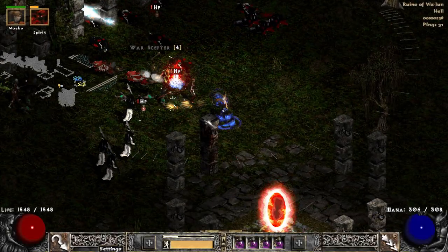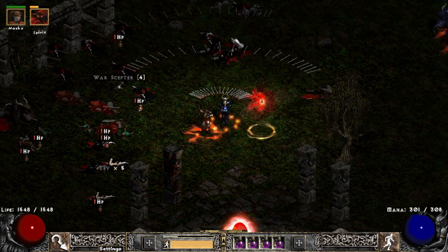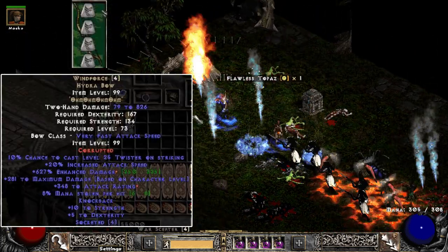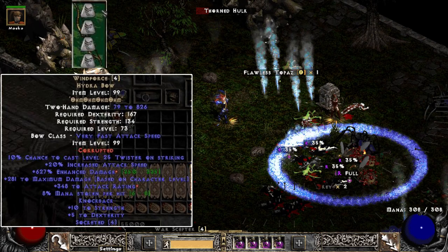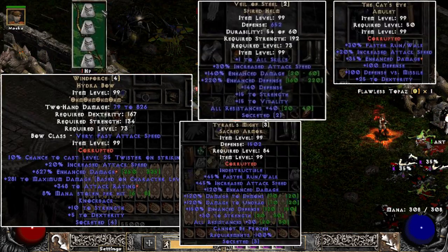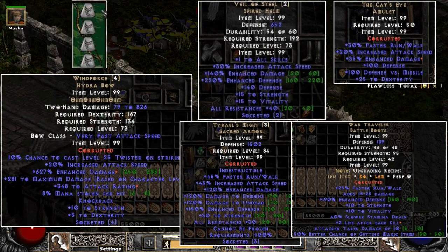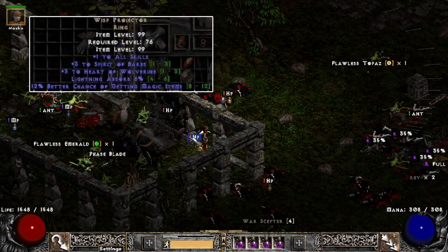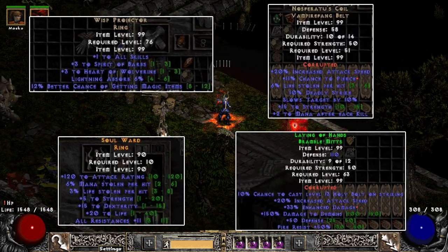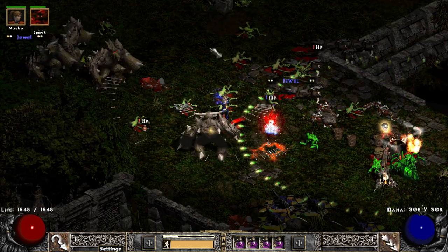Next is the Bowzon. I made this character following a great guide video — you'll see a link in the description below. I'm using an incredibly GG Windforce, Veil of Steel, Cat's Eye, Tyrael's Might, War Traveler, Wisp, dual Lich Ring, Nosferatu's, Laying of Hands, and carrying an Act 1 Merc with Vigor and Fanaticism aura.